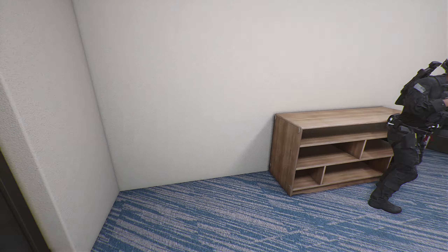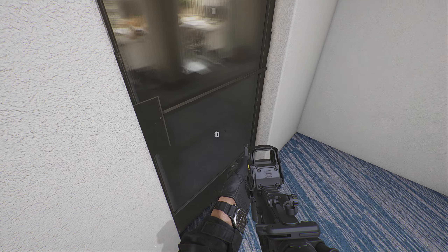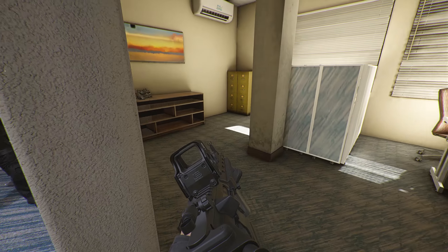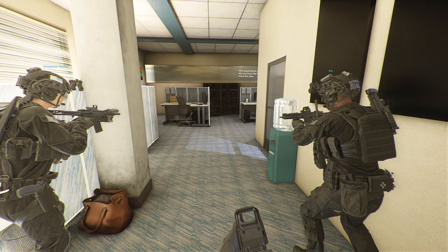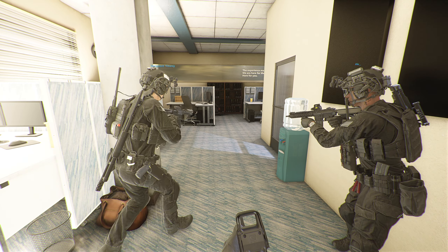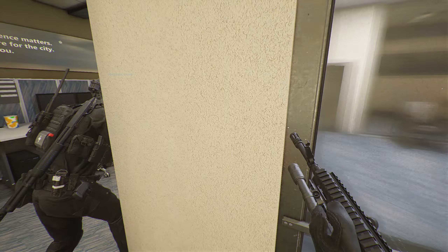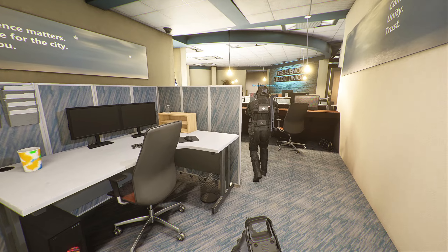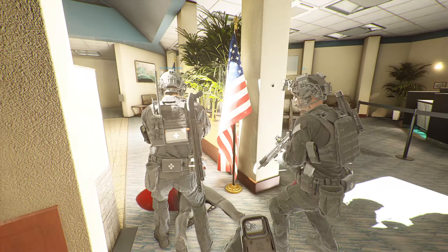Yeah, we're going to clear all this to the south on me. Left side clear. That wraps around back to where we stopped, by that closed door. We cleared that room with the X on it. Is this clear here? Clear from the other side. Okay, I see. There's like four rooms to the back over here as well.